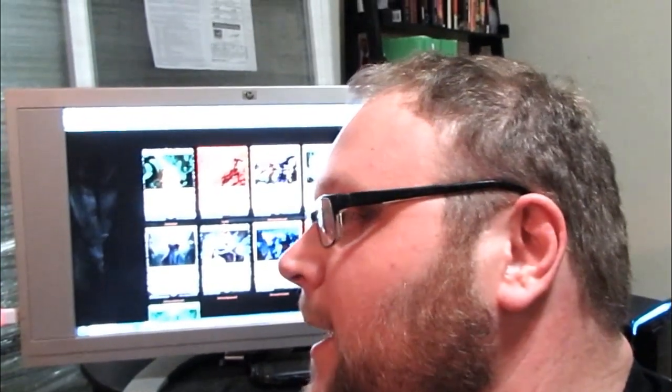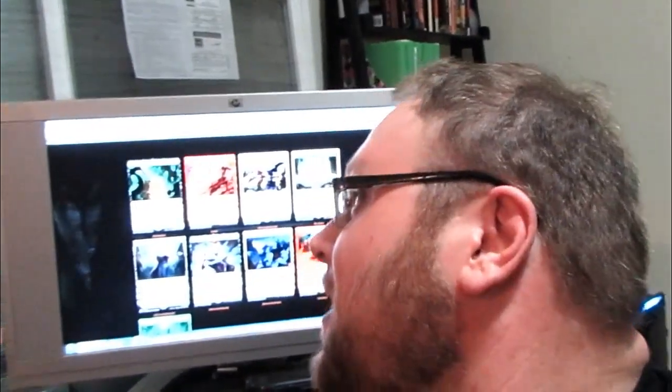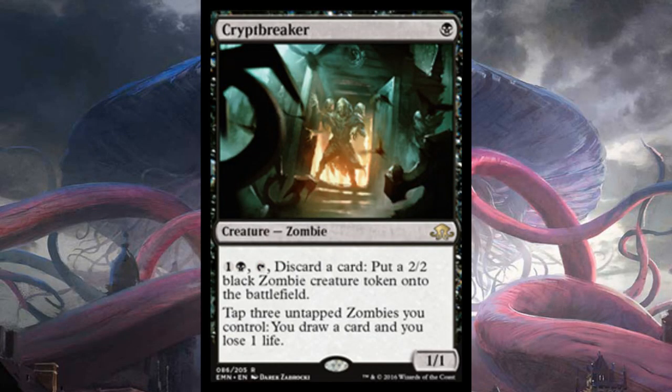What's up my wizards, it's Giant Floating Head Dev here from SPMTG. We just got this spoiler at midnight tonight, and I think it's definitely good enough to take a look at right here and now. This is Crypt Breaker right here — it's a black mana for a zombie, it's a 1-1, and you pay a generic and a black, you tap it and you discard a card to put a 2-2 black zombie creature token onto the battlefield.